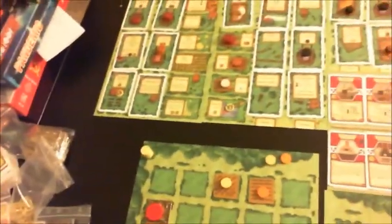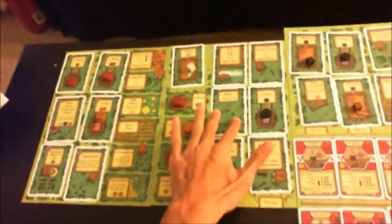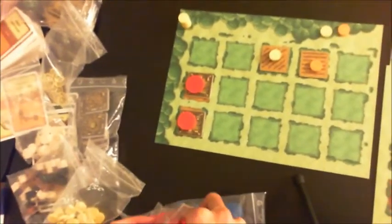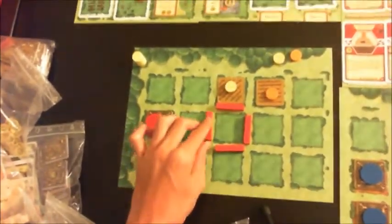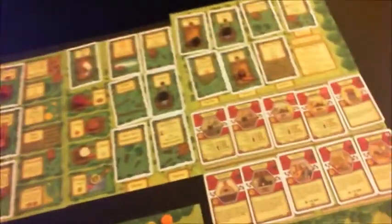If you want to store additional animals beyond just one, the only way to do so is by building fences. There is a spot on the board where you can build fences, and each fence segment costs one wood. Fences have to completely enclose an area. You can build a one-by-one fence using four fence segments, costing four wood total, which can hold two animals of the same type — two sheep, two boar, or two cattle.